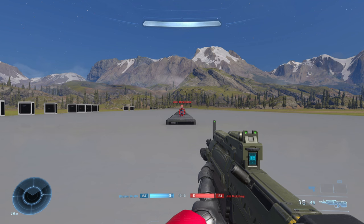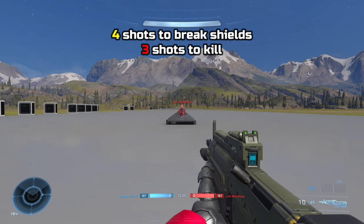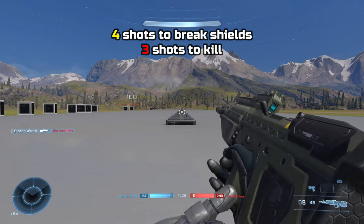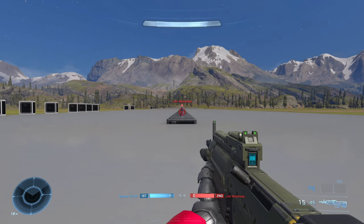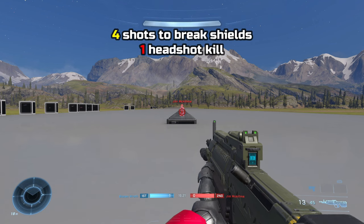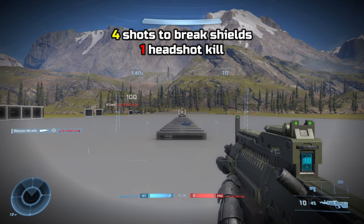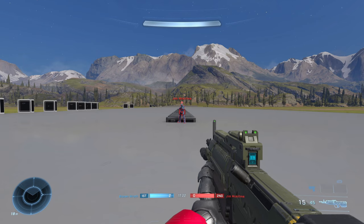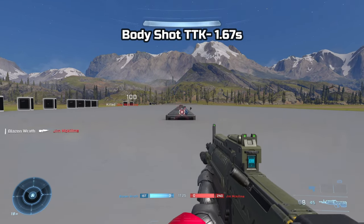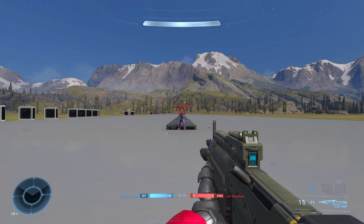The M3-92 Bandit takes 4 shots to break shields plus 3 shots to health, totaling a 7-shot kill. Or 4 shots to break shields and 1 shot to the head, totaling a 5-shot kill. The headshot TTK was around 1.1 seconds.